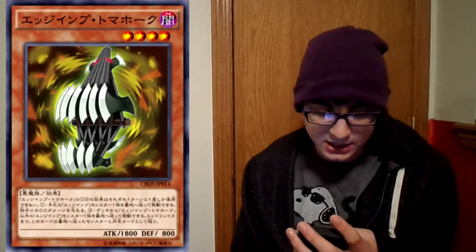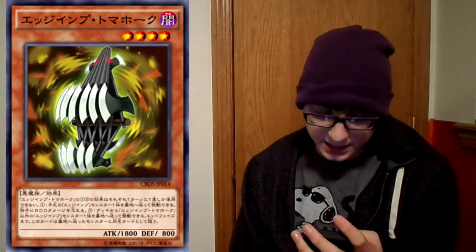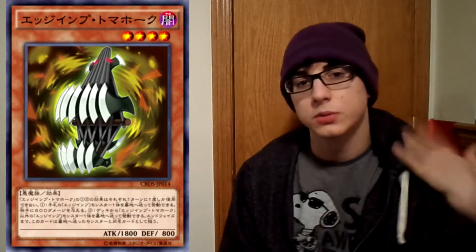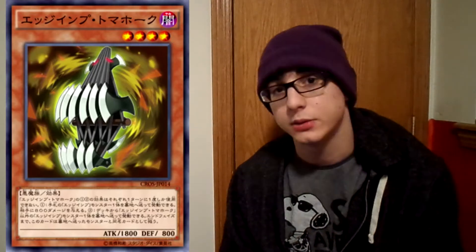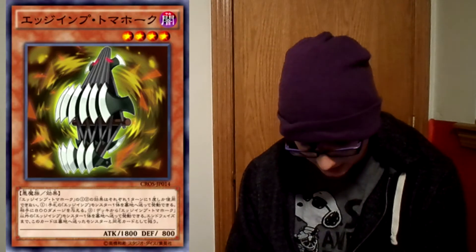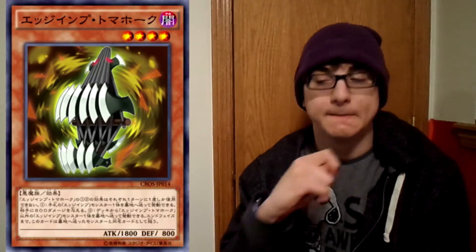Tomahawk's effect — you can only use each effect of Egymp Tomahawk once per turn. You can send one Egymp monster from your hand to the graveyard and inflict 800 damage to your opponent. That's cool because it's a free 800. It lets you put Egymp Scissors in the graveyard, which is really nice. A lot of the Egymp cards do things together — this could be a good way to get Egymp Chain's effect off as well. Just send it to the graveyard for free and get the effect off, plus 800 damage.